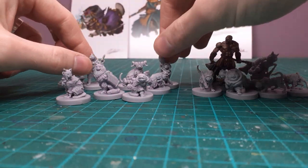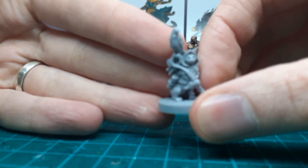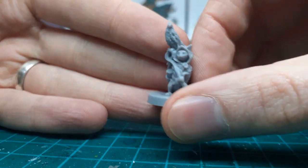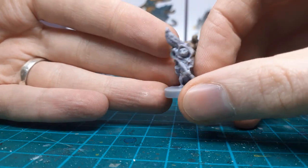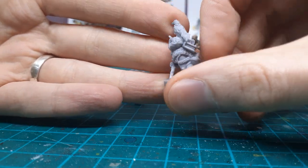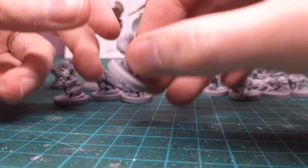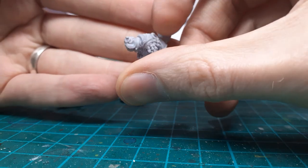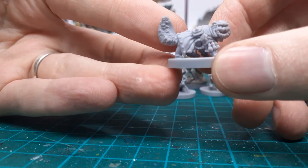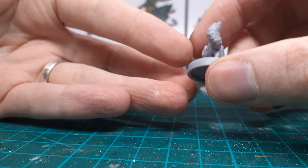They do have a lot of character in their poses. This guy here has a companion — a little hawk, crow, or raven — could be a wizard's familiar. Another little wizard has a little book. Really, really cool. I think this one is a cleric — lots of nice detail there to dry brush or pick out.